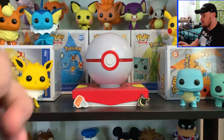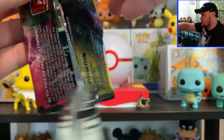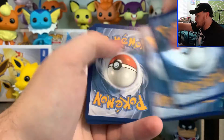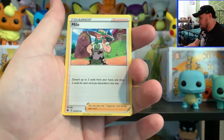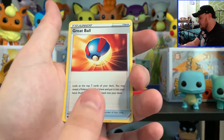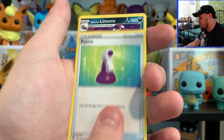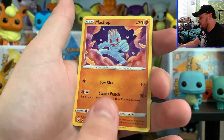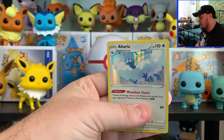Alright guys, we have our last pack here. It's been pretty rough on this pack opening today, but that's part of the grind. Sometimes you just don't get lucky. Lightning Energy, Milo, Absol, Great Ball, Trubbish, Potion, Galarian Lanoum, Nickit, Machop, a Reverse Holo Pokéball, and then we just got the Holo Altaria.